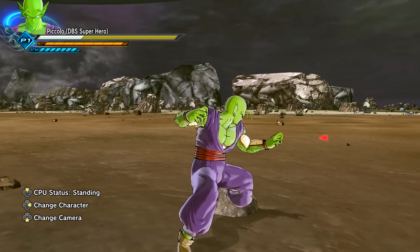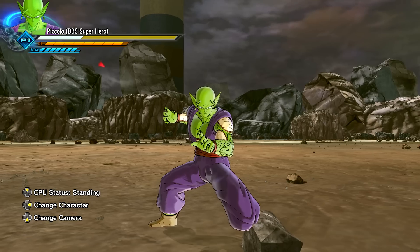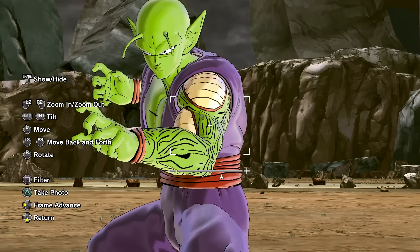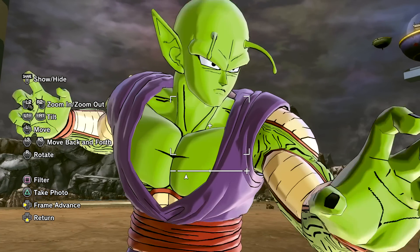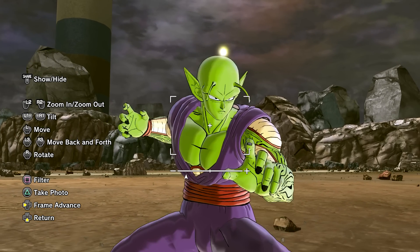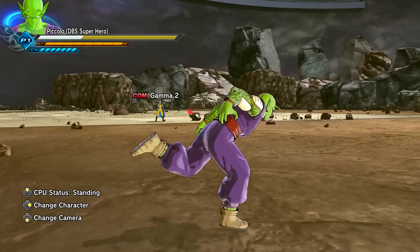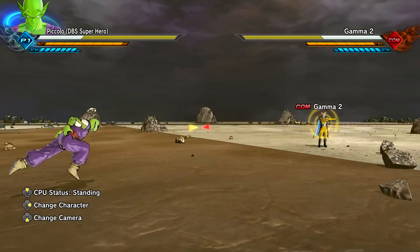Starting things off as Piccolo, then moving on to Gohan. Now that I'm playing as the character, I think this is Power Awakening Piccolo but in his base form — you can tell by the added textures on the arms. In Power Awakening he doesn't have that, and the neck is not as large as Power Awakening Piccolo, so the model was modified a bit to match base Piccolo. No wonder this model looked a bit better — the DLC character models are far superior to the original vanilla models.